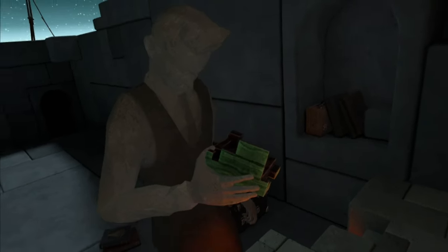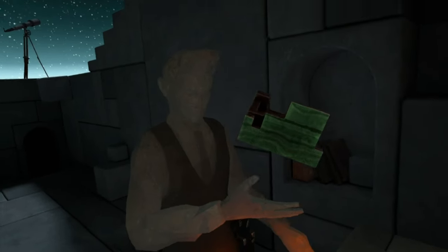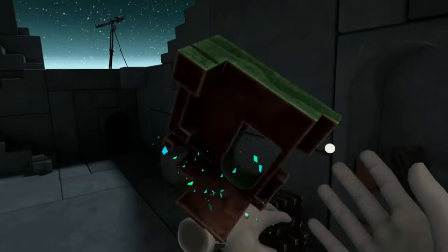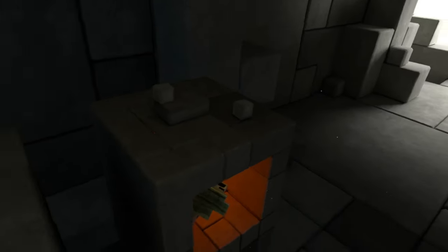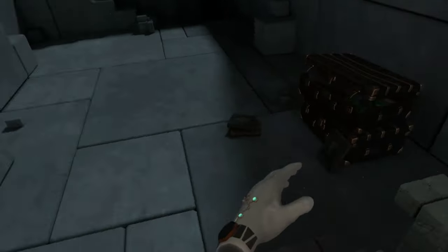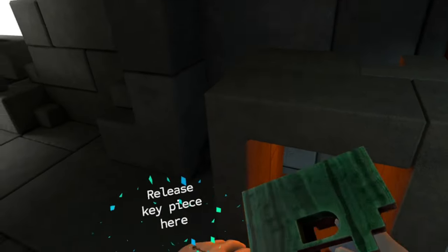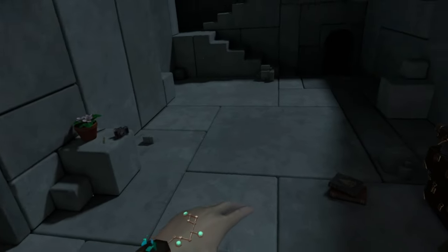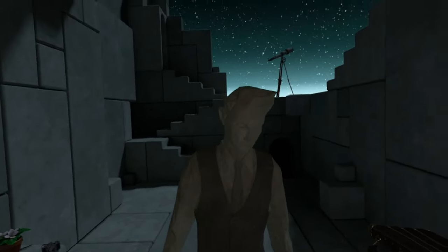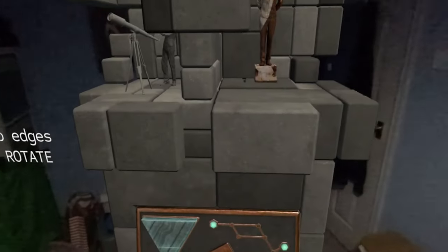What are you doing? You've taken my puzzle pieces. There's another one, Andy. I'm going to take this one. Put that in your hand. Grab that one. Put that in your arm. There's one behind me. I'll take him off. That's so cool.